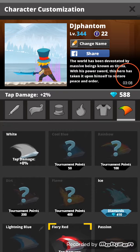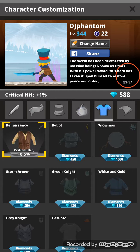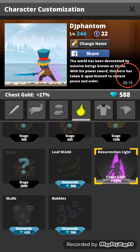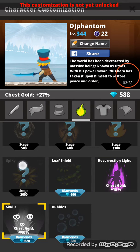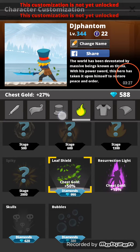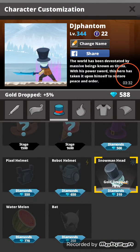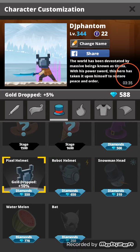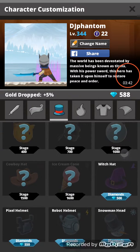I could buy something if I wanted to. I didn't know that if you touch one you can buy, it shows you how much it costs. Gold drop: five percent, six percent, thirteen, ten, five, seven. It's kind of a bad witch hack.